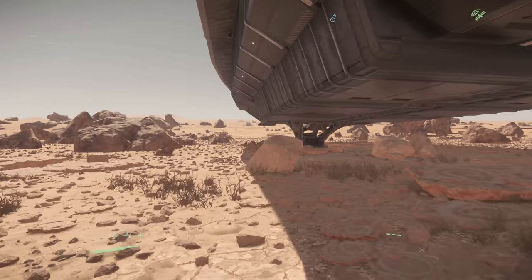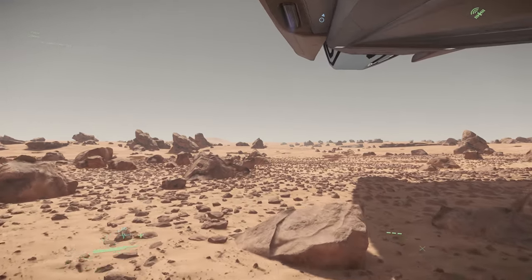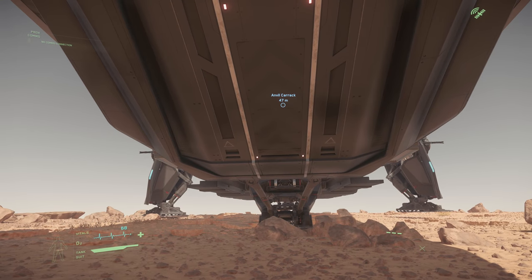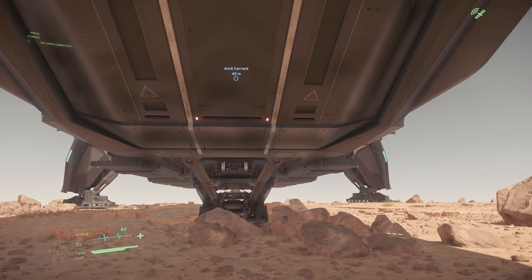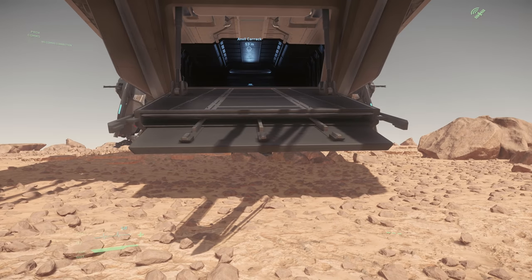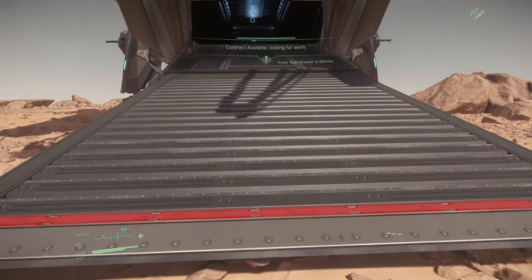The gun turrets are pretty cool - we'll have a look at that in a bit. Let's jump inside and start looking around. We'll do a bit more of the exterior when we get in the pilot seat. You actually enter the ship at the front of the ship, which saves you running to the back. You can access the upstairs pilot area from here.